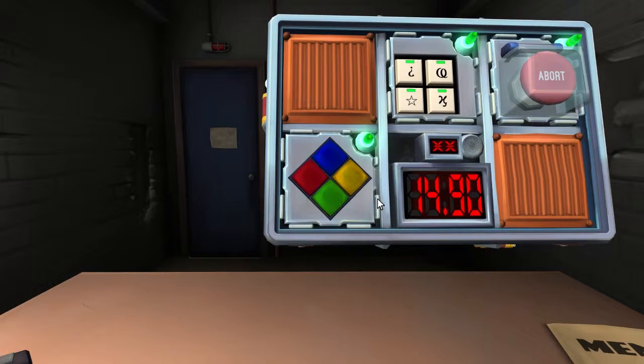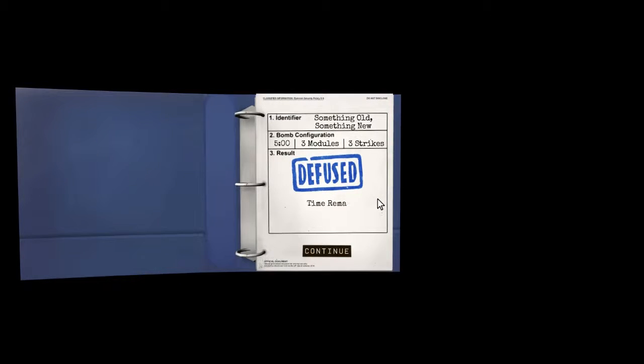Oh my god, that was so close — we had 15 seconds left! I thought the bomb blew up. I didn't want to pressure you so I didn't tell you we had 14 seconds. I don't know how you got the strikes but when I watch the video I'm going to make fun of you. I think I accidentally hit yellow then tried to hit green — that was on me. We got it with 14 seconds!